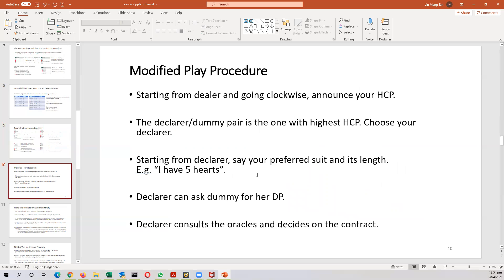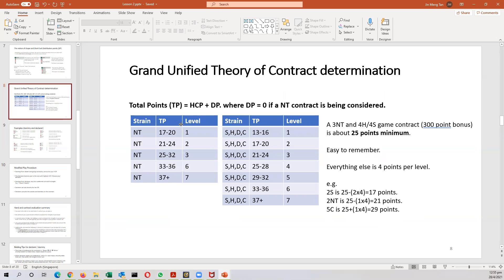In this lesson, we're going to play using a modified, simplified procedure for bidding. Starting from dealer, going clockwise, announce your HCP. Then you determine the declarer-dummy pair as the one with the highest HCP and you choose your declarer. Starting from declarer, you state your preferred suit and its length. Declarer can ask dummy for her DP. After that, declarer can go back to this chart and figure out what is the best contract.